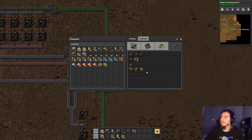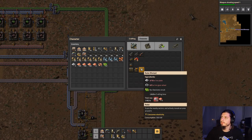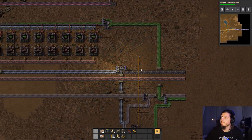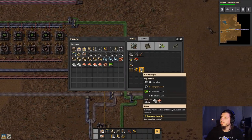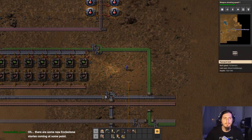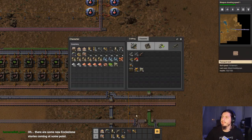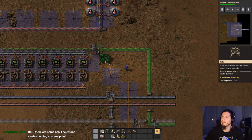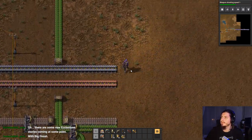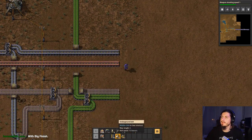We should set up some radars and some turrets. Let's just set up one radar so that we can sort of explore. Oh yes, I know — there's some Big Finish stuff, and somehow they managed to get him back in, and that's fantastic that they managed to do it.